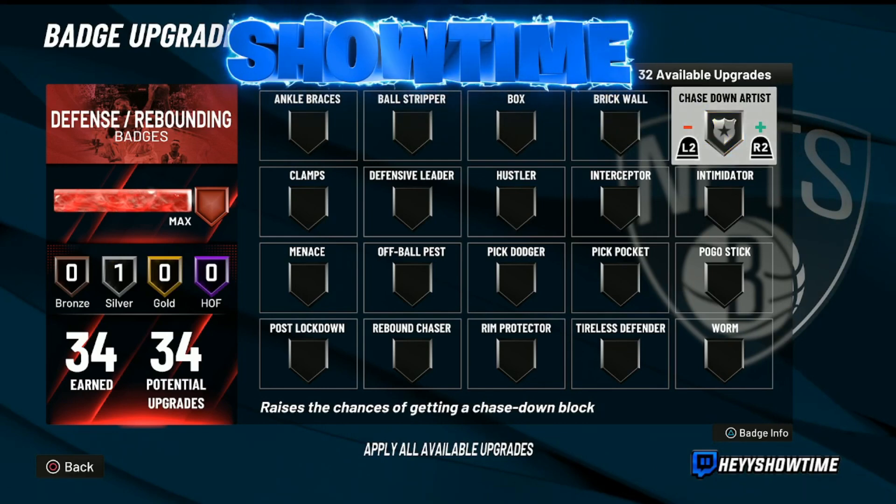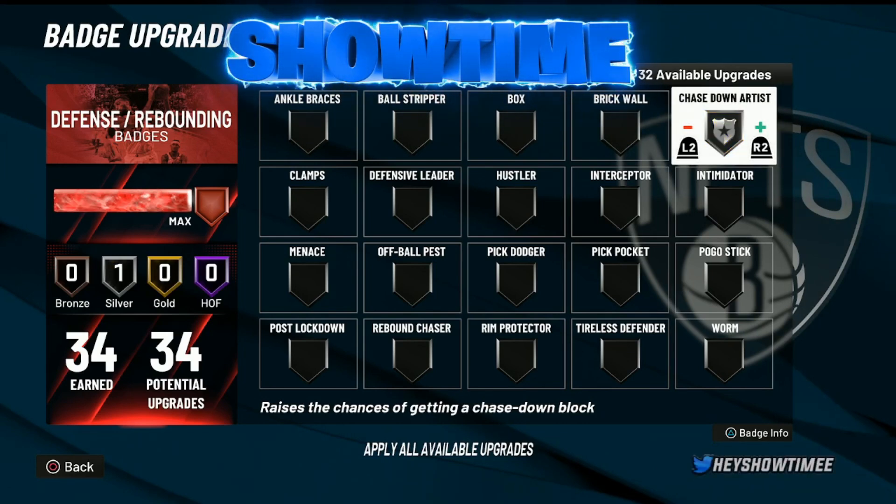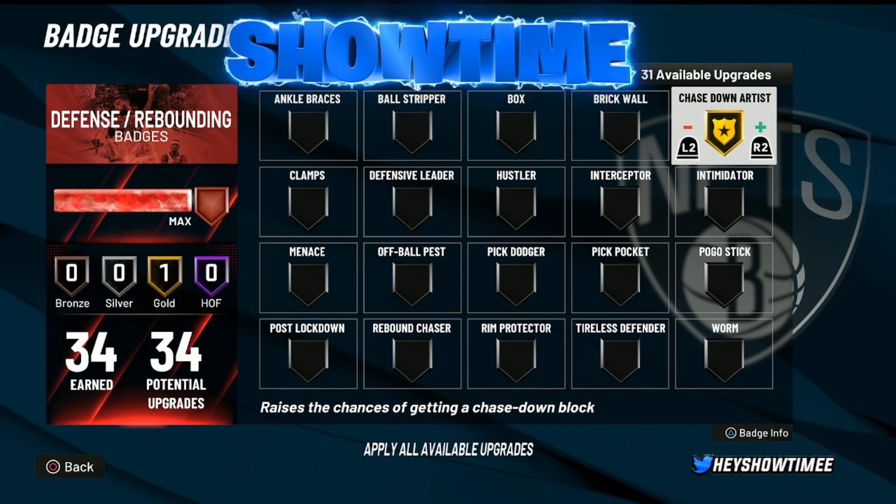Another one I'm gonna recommend is Chase Down Artist. Chase Down Artist is not that great this year — most of the time you'll see me use it on silver, but sometimes I move it up to gold. I do recommend using this one on gold. It feels like they heavily nerfed the badge all year round. It doesn't feel like it's ever been the best defensive badge — last year it was really, really good. But for now, silver or gold, we're gonna go with gold, and that is definitely going to help.